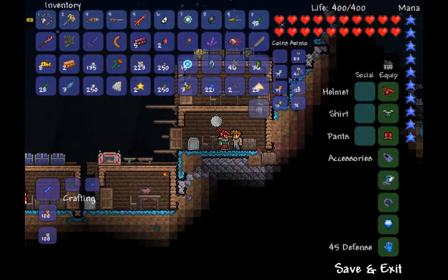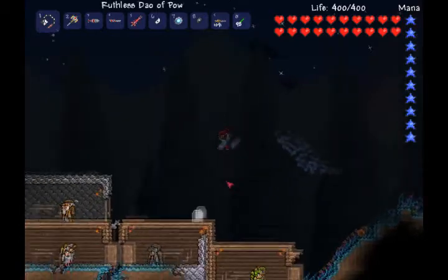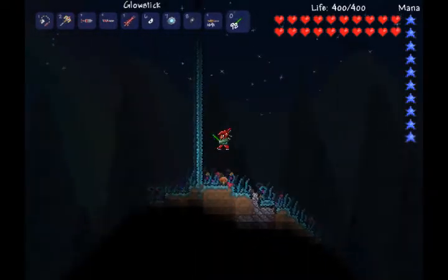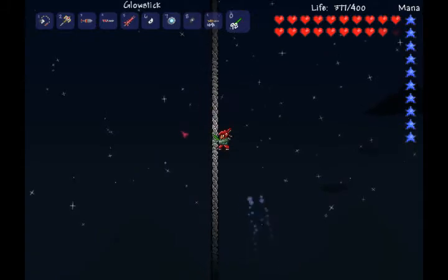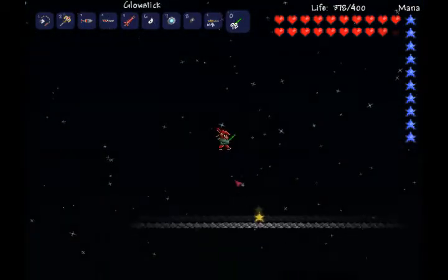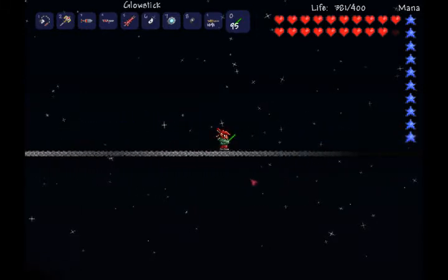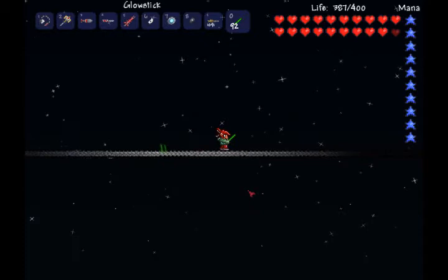The next thing you're obviously gonna need is a sky bridge. I went for the simple one — I just used my ivy whip to go up. Personally I think you should be up there around nighttime, though hunting at night is not a good idea. I got to just where it started to go into space to kind of help it. Basically here we're lying up waiting for the Wyvern — it looks like that dragon from The NeverEnding Story. I'm picking up some falling stars for the sake of it, and I think it actually appears right while I'm planting these.